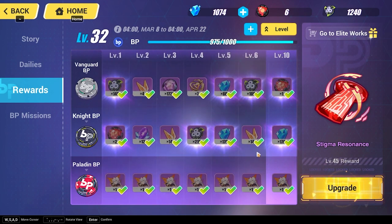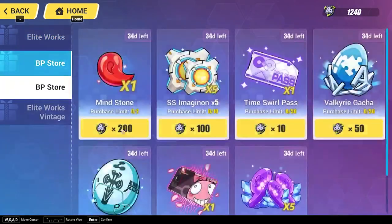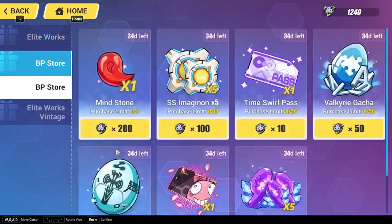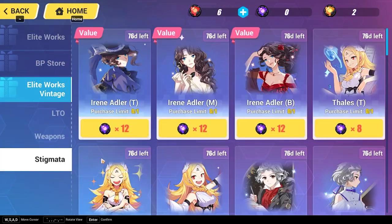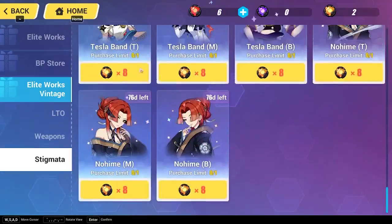The battle pass has its own shop called the Elite Workshop. The only way to access it is through the battle pass itself — you cannot access it from the main shop page. It took me a while to find this. In the elite workshop you can get a lot of battle pass items, currencies, and weapons. Don't worry about all of this right now when you're just starting out.